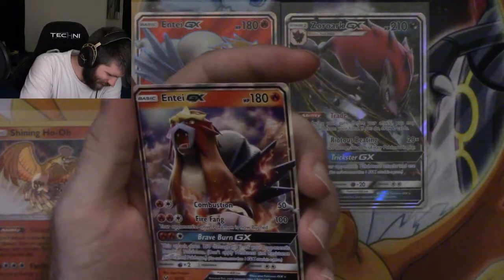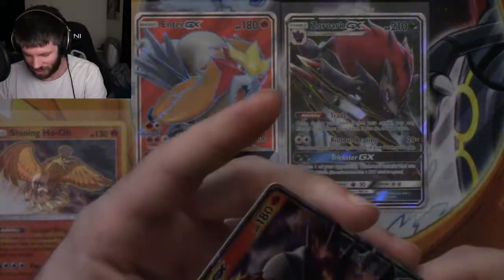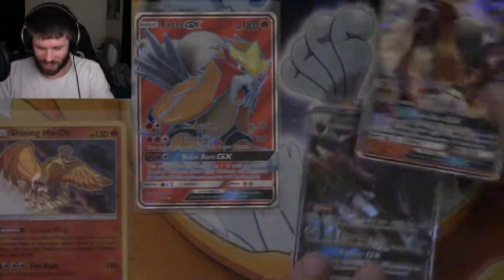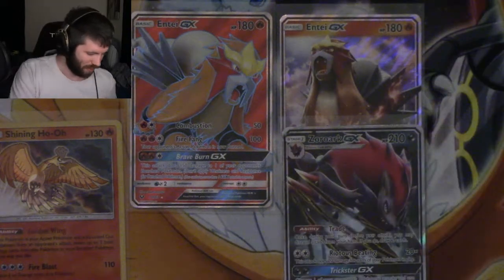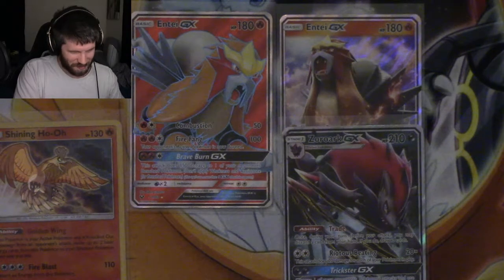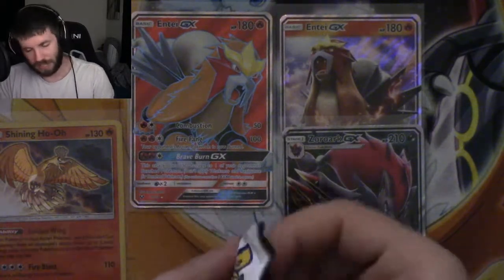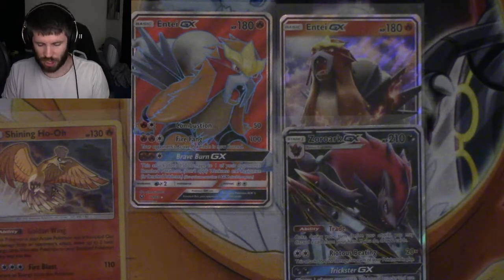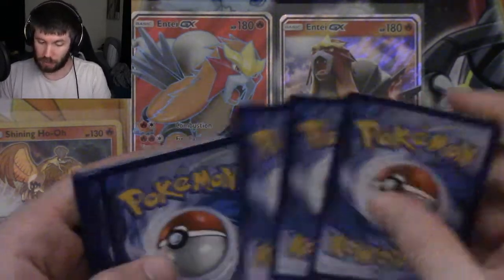Oh my god - ultra rare Entei GX! Sorry Zoroark, I'm putting you underneath. Oh my god, that is amazing - and that is only half the box! Please, please give us a Shining Mew. Please give us a Shining Mew - I'll take a Shining Genesect or a Shining Rayquaza as well, but that Shining Mew though.